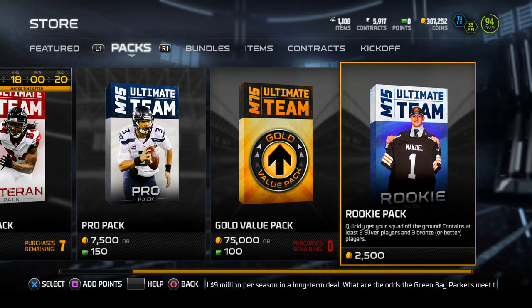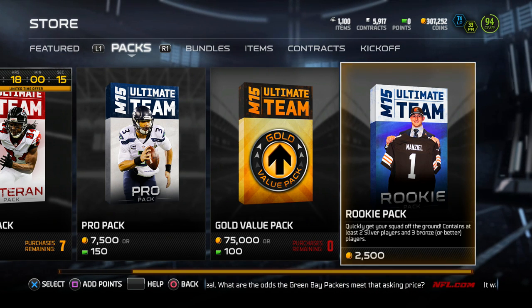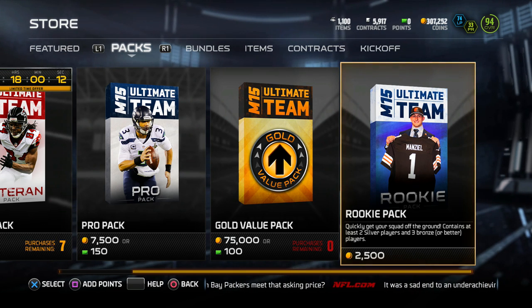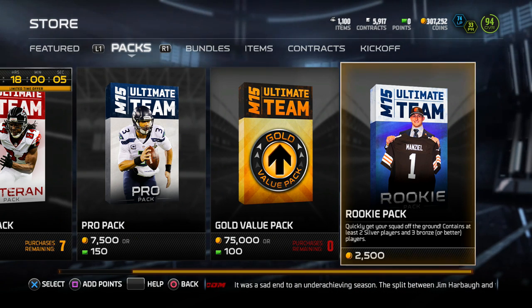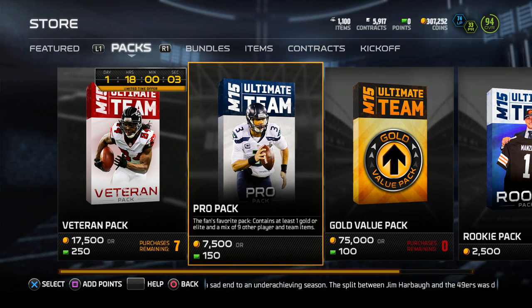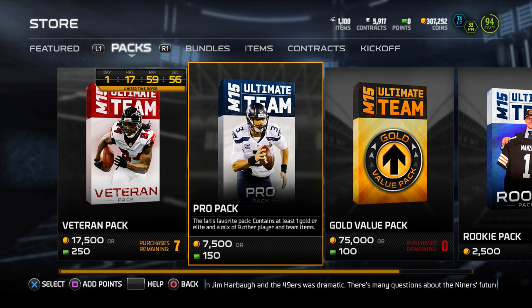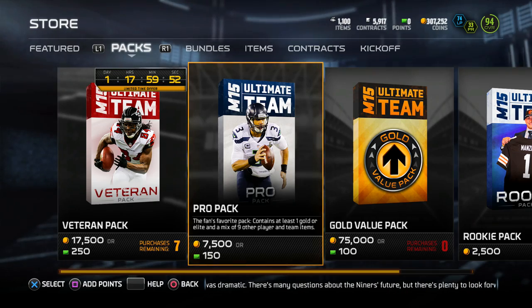Not a lot of people think about rookie packs. As you can see in the title, rookie packs quickly get your squad off the ground — they contain at least two silver players and three bronze or better players. Many people bypass this because they go straight to pro packs, thinking that's the best way to get the silvers and bronzes for Barry Sanders.